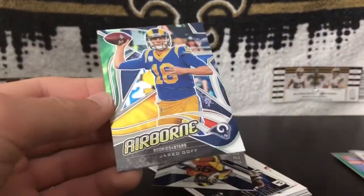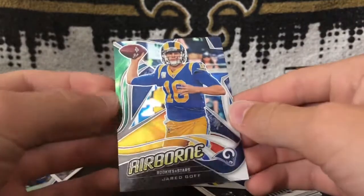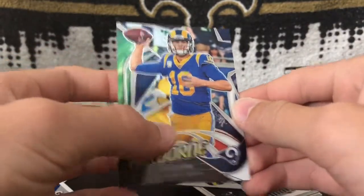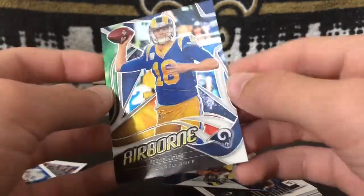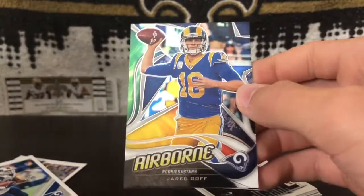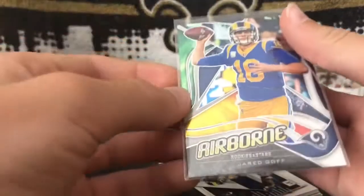Here we have an Airborne Jared Goff. I knew I had this card, but I actually didn't realize it had so many different colors in it — it's got green, yellow, red. It's kind of like a stained glass, almost, like those mosaic cards. I think it's pretty cool, so I'm going to put it in the sleeve. Nice Airborne Jared Goff.